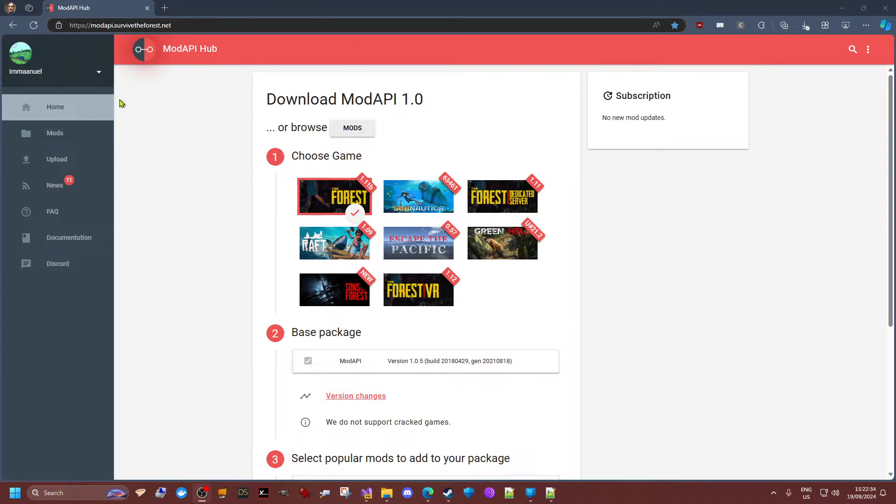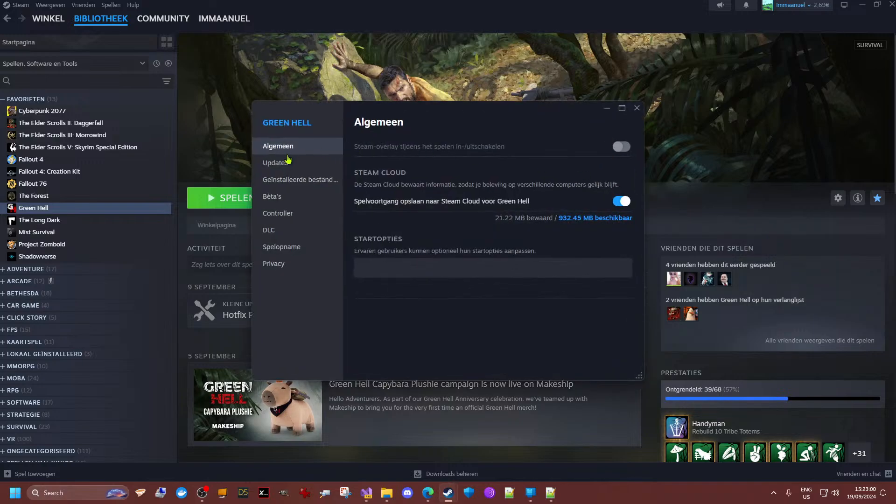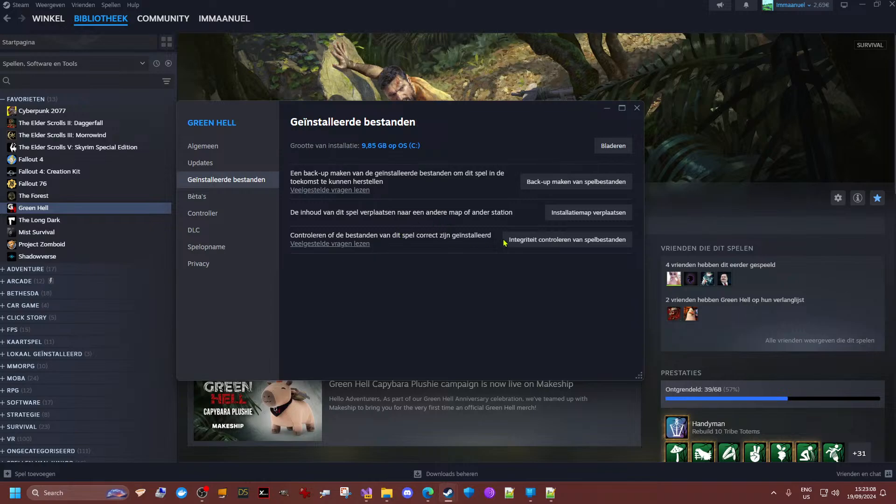What you all should do is download the latest version from Mod API Hub. But first, I'll show you where to clean up the installation — that's through Steam. Go to the game properties, then you'll have the installed files section where you can verify the integrity of game files. It won't take long; Steam will download a small file around 1.5 megabytes.